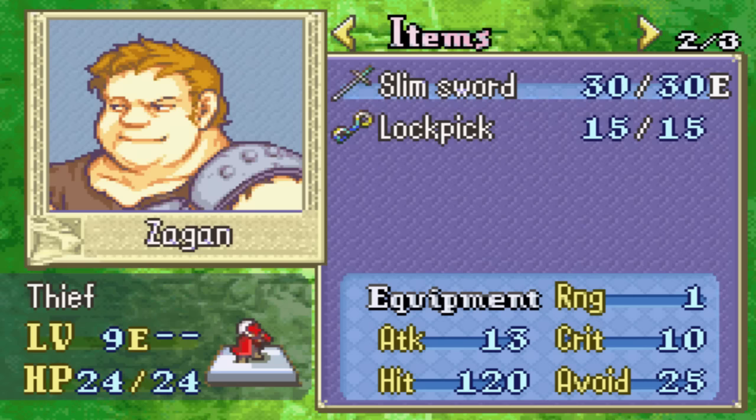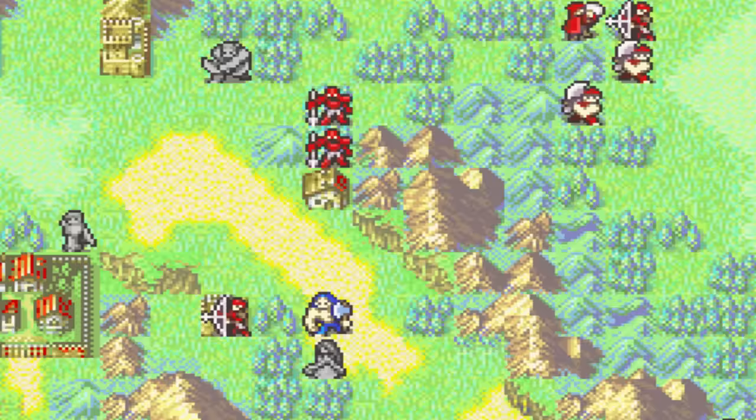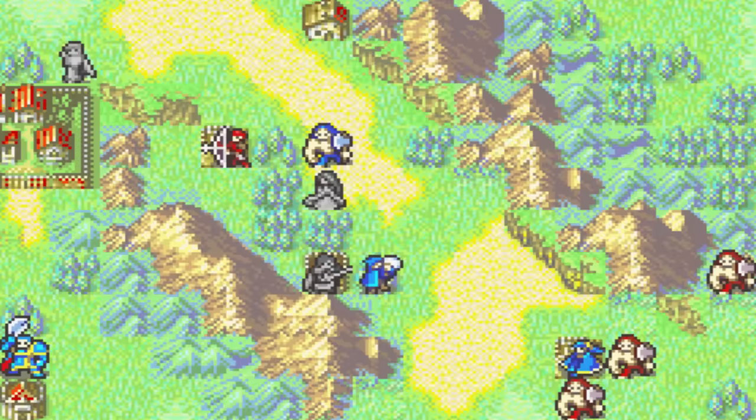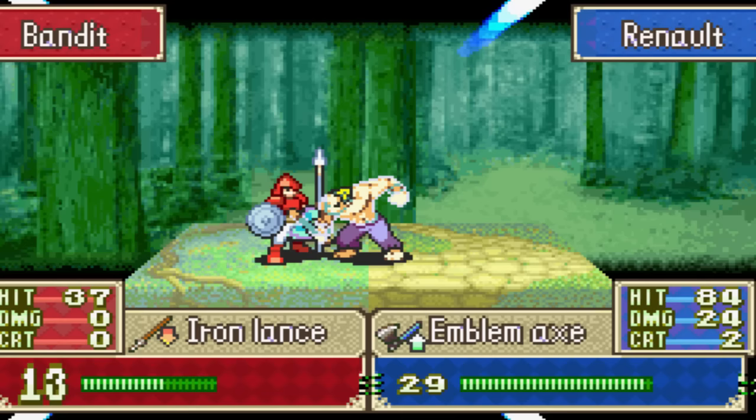He's not too scary. This guy is actually super scary in the original game as a fighter — he can one-shot a lot of your dudes because he comes with a Steel Axe and does like 30 damage. But he has 12 speed, which means that Kanaz can steal his lockpick. That's really good. And I think we can definitely send Renault up with the Emblem Axe to wreak havoc on these soldiers.